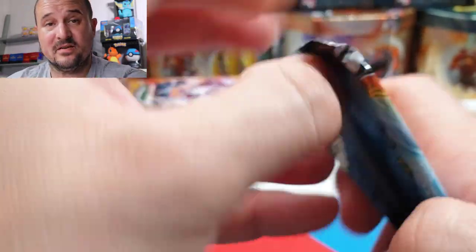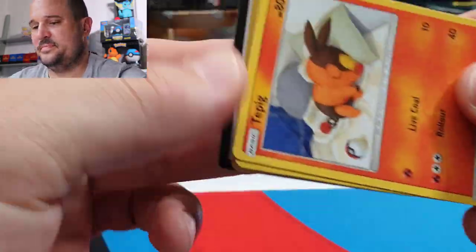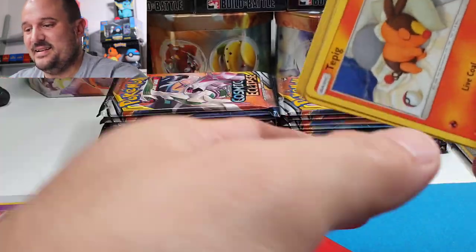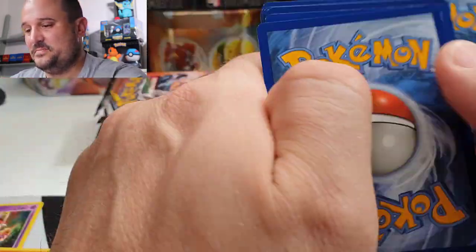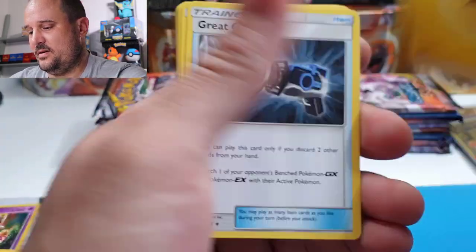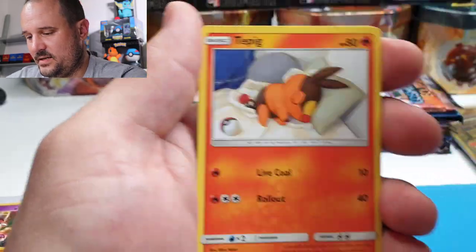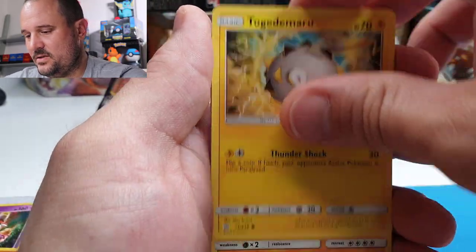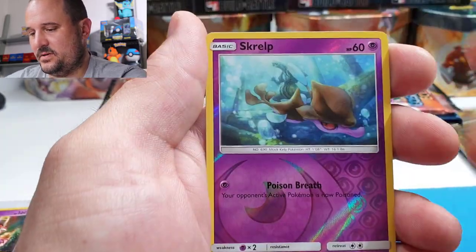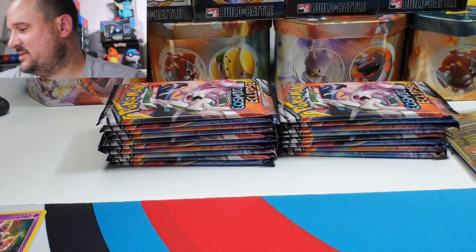Not too bad so far — I'm happy with the pulls honestly. Next pack completely upside down! Electric Energy, a Great Catcher, Dragon Claw, a Dustclops, a Tepig, Togedemaru, Onix, Wailmer, Wailmer, Palpitoad, Scrafty, and a Sunflora — looking happy in the sun.